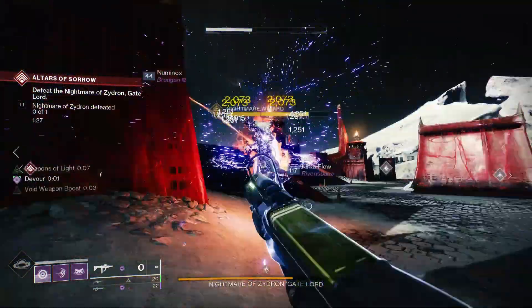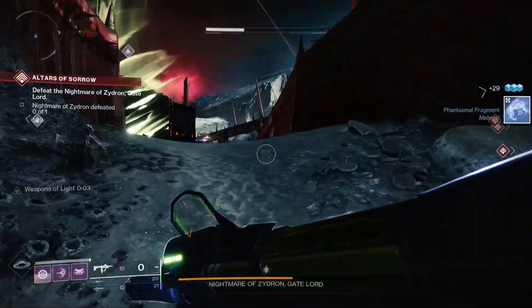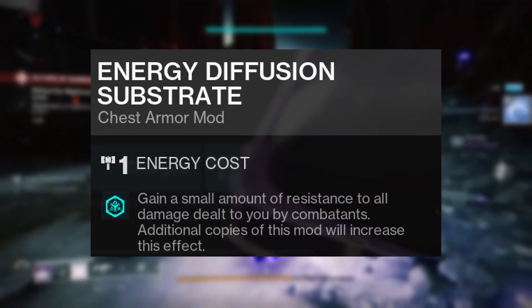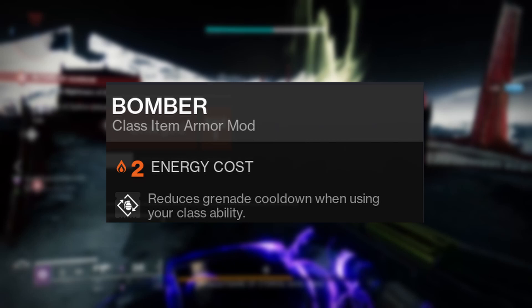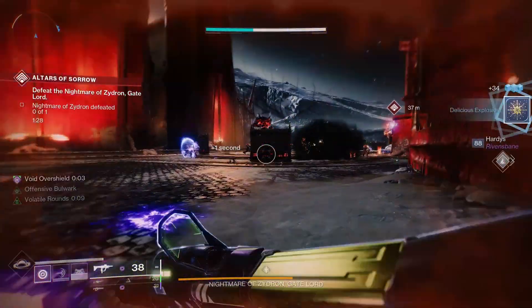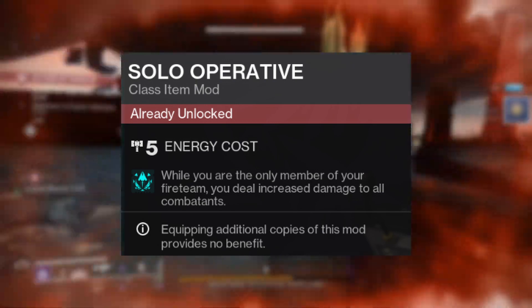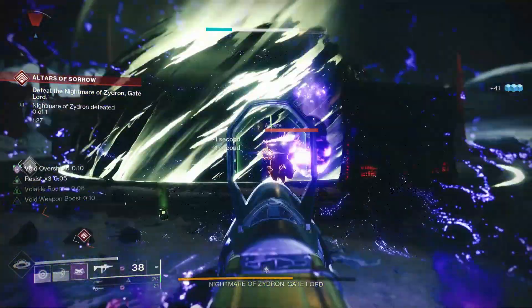This season we have Overload Rounds for SMGs, which works great with this setup. On the chest armor I'll be equipping the new seasonal resistance mod Energy Diffusion Substrate and two Bomber mods for grenade cooldown when using our class ability. If you are playing an activity solo, make sure you use the Solo Operative seasonal mod in the class armor slot for a 15% damage buff to everything, stacking with all other effects in the game.